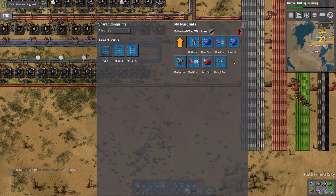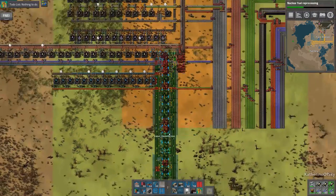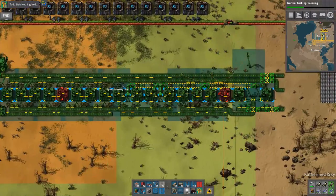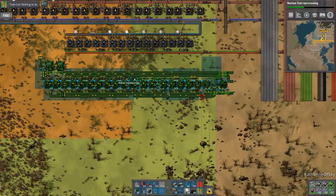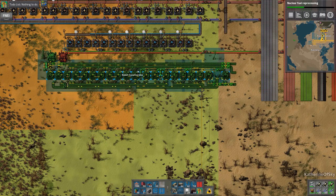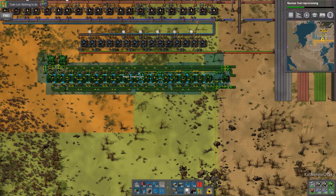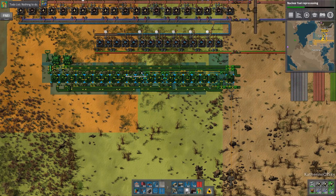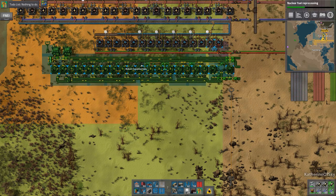We have our batteries going, we need robot construction. We'll grab this blueprint and plop it down very happily. We can put this roundabout over here — wait, that's the first assembler there. So maybe like there; I'm kind of aligning it with that yellow assembler up there. We could do one, two, three spaces.